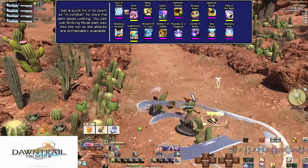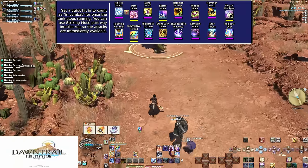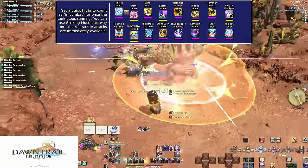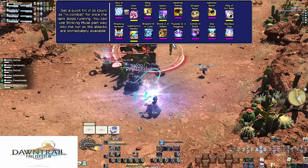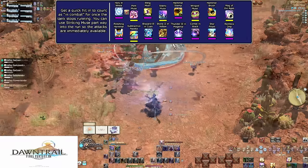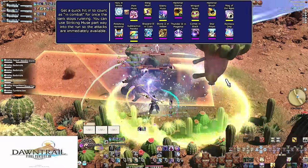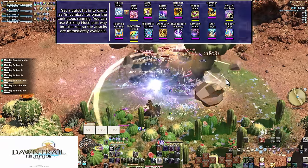A quick reminder for AoE: please do not waste your Muses while running with the tank. You might rip aggro pointlessly, and hitting a lot of enemies is far better than hitting two. Dawn Trail enemies seem to have lots of HP, enough for this to be even more worth it than normal. Generally it's the same opener: get a potshot off so you count as in combat during the wall-to-wall run, pop Striking Muse during the run, then go full power when the tank stops. Keep in mind you will not have charges for this specific opener every time — Starry Muse is a two-minute cooldown and will absolutely never be up for every encounter.